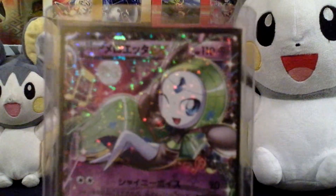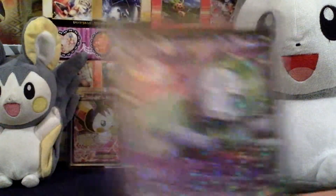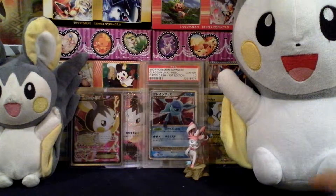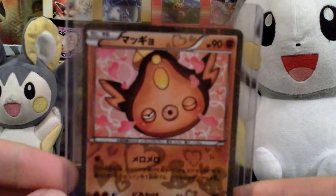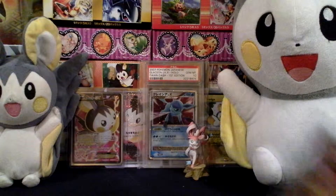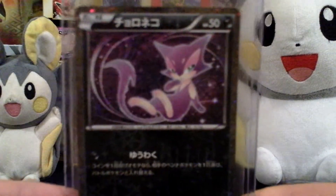The Smeargle — nice — the Kirlia, very nice, the Gardevoir, and The Meloetta EX. I used to have six of these but I did sell them all. Here is the Stunfisk — the same one that I pulled with my Mold Full Art — still the same one. And we have Purrloin, one of my favorites.